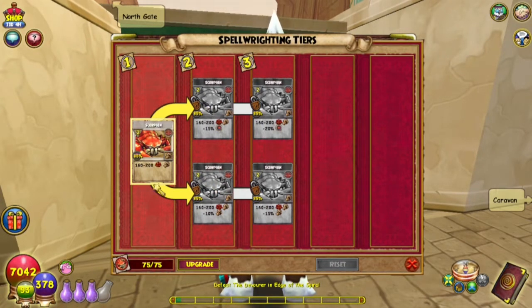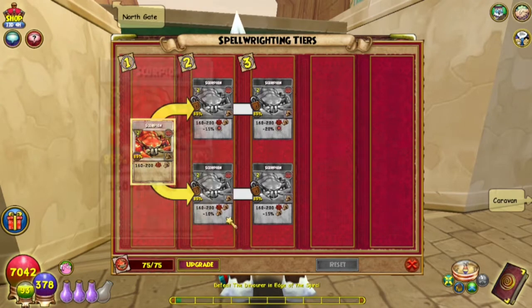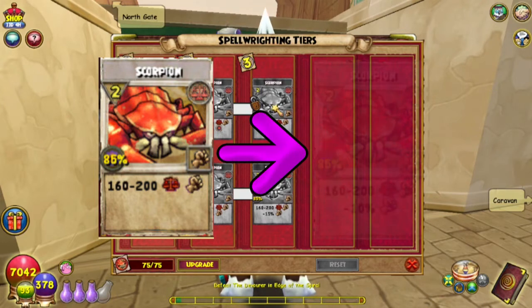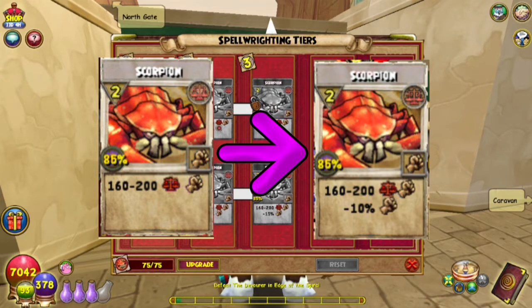All right, so what can we choose? There's two different tiers on the upper tier — it's the exact same damage but a negative 15% accuracy. And on the bottom it's the exact same damage with a negative 10% damage. The accuracy will be a real pain for a lot of wizards, but I actually think I'm gonna go with the negative damage.